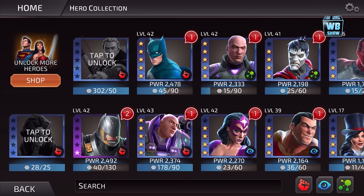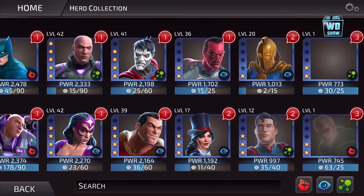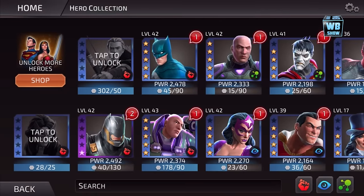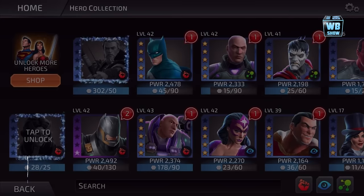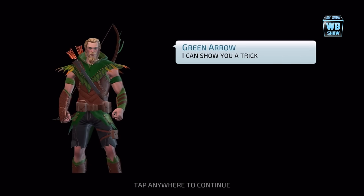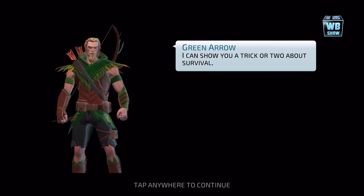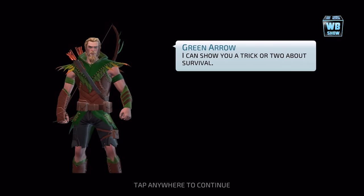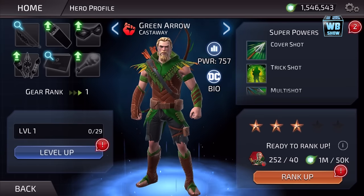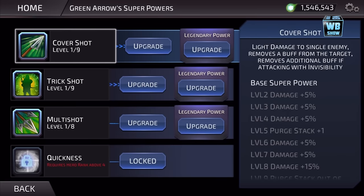We're going to unlock Green Arrow. We already have a Green Arrow right here — this is the Emerald Archer. Let's unlock the other one. This is the three-star Green Arrow, Castaway. He says: 'I can show you a trick or two about survival.' He looks pretty cool.